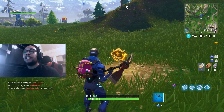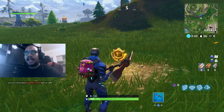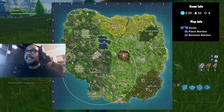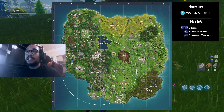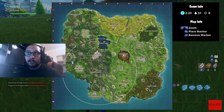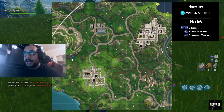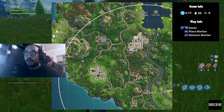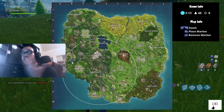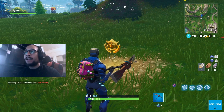There you guys have it — search between a playground, a footprint, and a campsite. It's right over here, you can see it for yourselves. If you want to see it on the mini-map, press B then six, look for Greasy Grove right here, and then go a little bit above that. If you zoom in, it's going to be right there in that area. That's where you can find the week six challenge: search between a playground, campsite, and footprint.